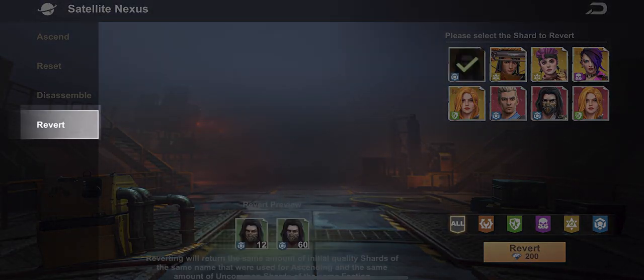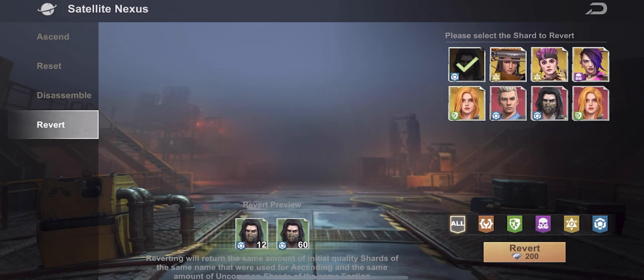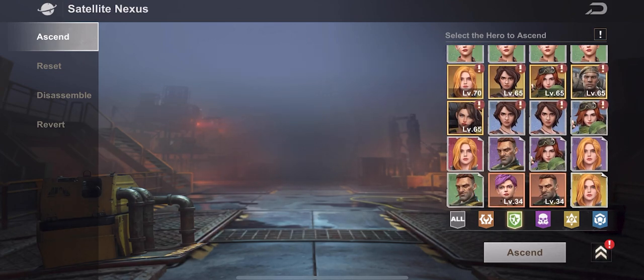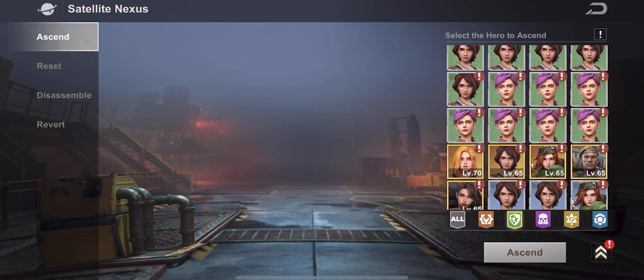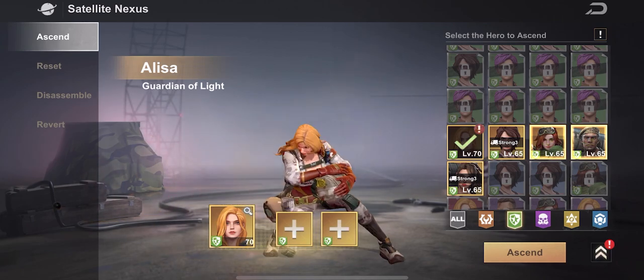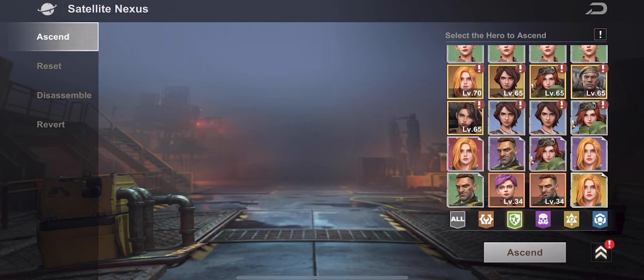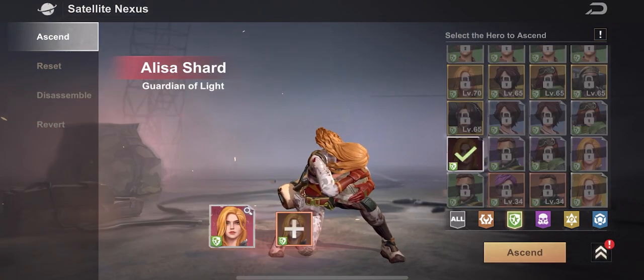The last option is revert. Revert will actually give you back the heroes you used to create that character, but it does cost some diamonds. You can look at these heroes and see what went into them. However, you can only break apart your shards — if you look at any group of heroes, you have heroes with levels (your main heroes) and heroes without levels (your shards). You can revert a shard, but you can't revert a main leveled hero.